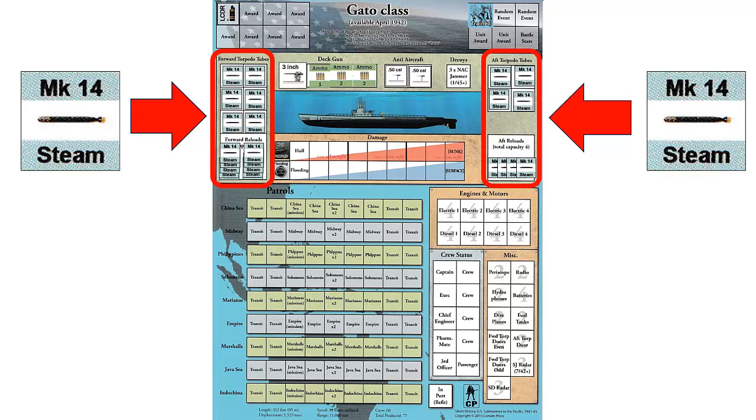The number of tubes can only contain one torpedo each. On the Gato-class submarine, there are 6 forward torpedo tubes with 10 reloads and 4 aft torpedo tubes with 4 reloads. In this case, we only have one type of torpedo. You may adjust the torpedo mixture by up to 4 once different types become available. We confirm that the total capacity of the reload boxes is not exceeded by the number of remaining torpedoes. Once loaded and placed on the display mat, torpedoes may not be transferred between forward and aft positions.